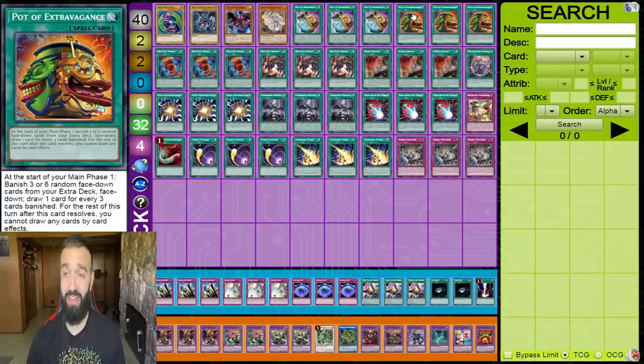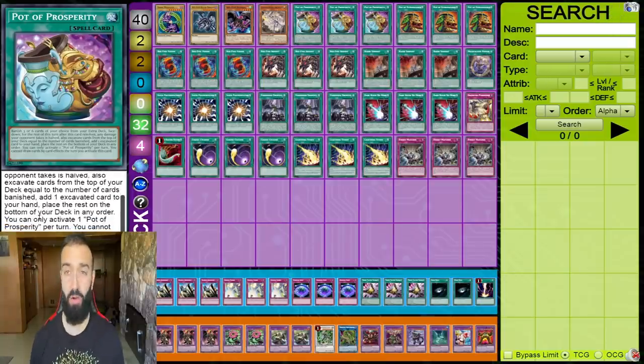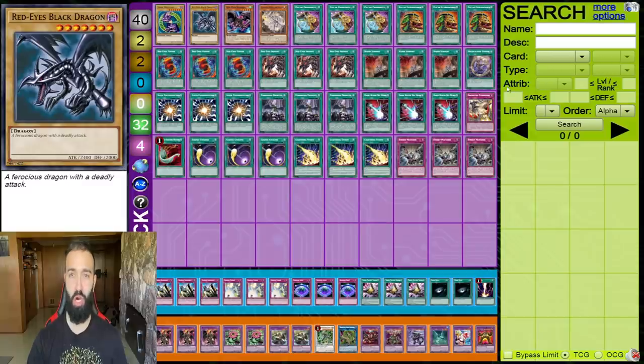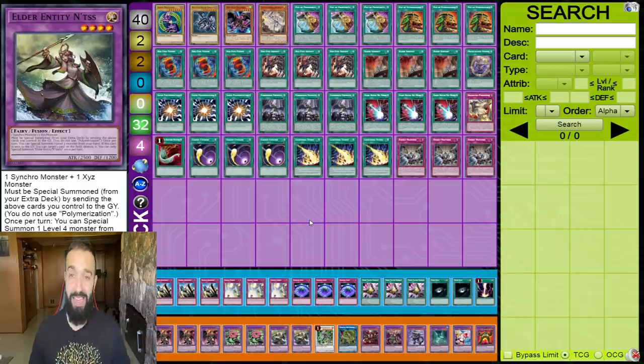Going second, if you face any remotely decent deck they'll have some negation. If they negate your Pot of Extravagance you activate another Prosperity; if they negate Prosperity with Solemn Judgment you activate a second Pot of Prosperity. That's why you play triple of each — you want them to negate it. Having doubles doesn't matter because you have Dragoon to discard them. This deck is absolutely beautiful. Whenever you feel like not thinking and just want to play the most ultimate glue cancer deck, this is it.